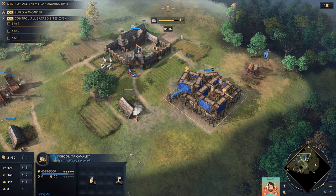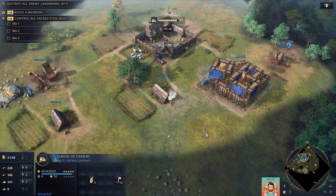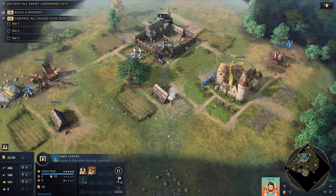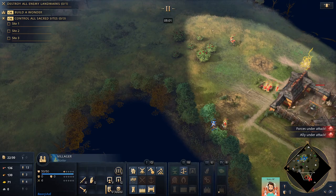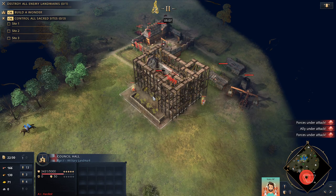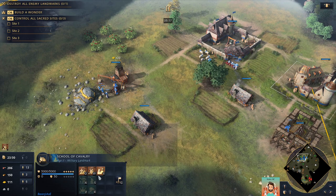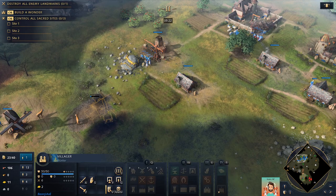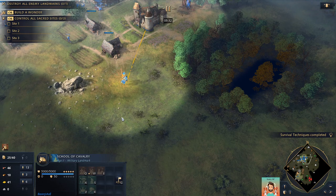I'll get the timer on screen. I'll reach Feudal Age at about five minutes — that's not too bad. I want some guys to go to wood. This will be my military building for this game — I selected the School of Cavalry because it can train units. Let me build a house. I'll get a blacksmith going, more villagers on gold, and get some passes started.